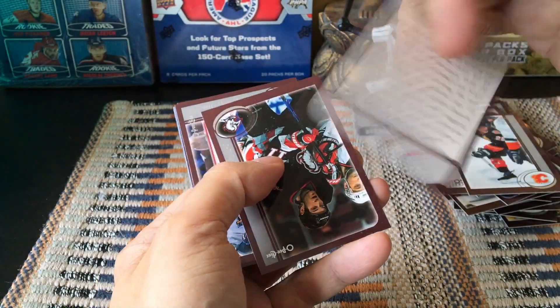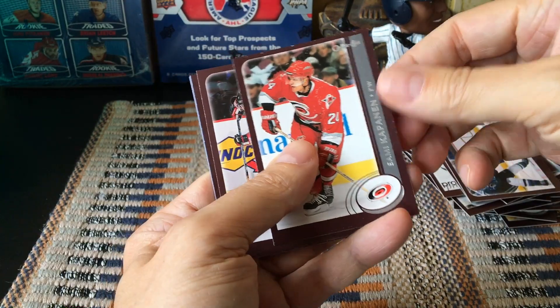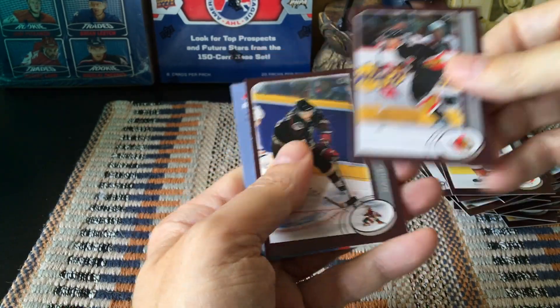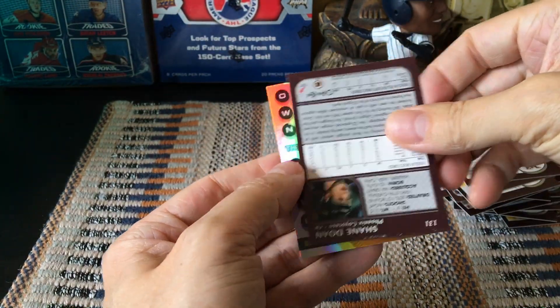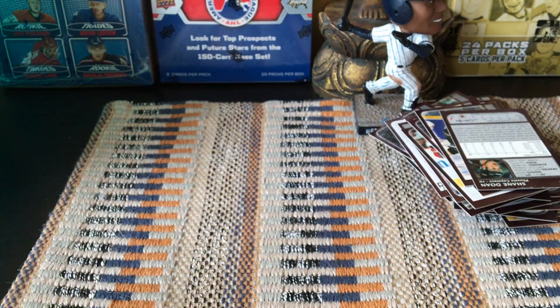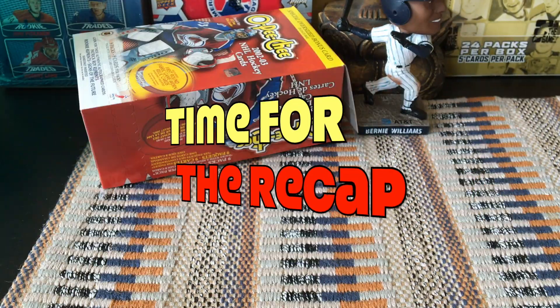Last pack — a prospects card, rear gear, and an All-Star of Jaromir Jagr captain. These are sort of stuck together unfortunately. And we do have something here — let's see who it is. It's another 'Own the Game' — look at this, it's a Patrick Roy! So this is our second Own the Game. We did not hit any of the parallels, but we did hit the redemption — kind of fascinating.